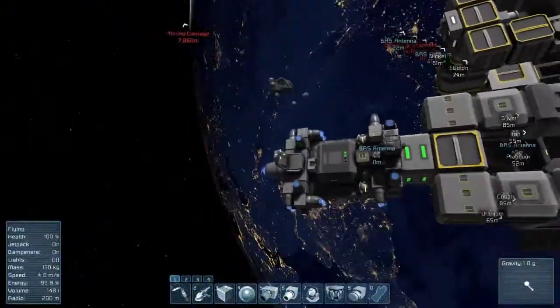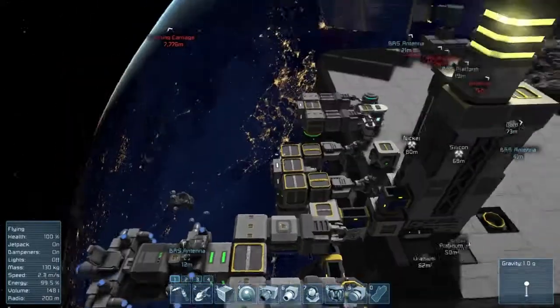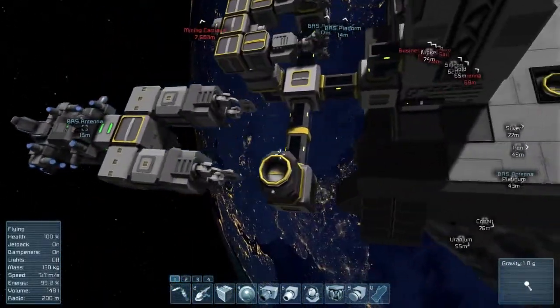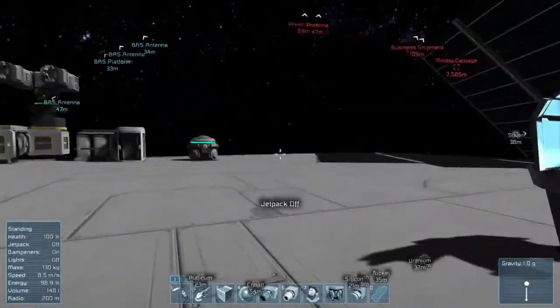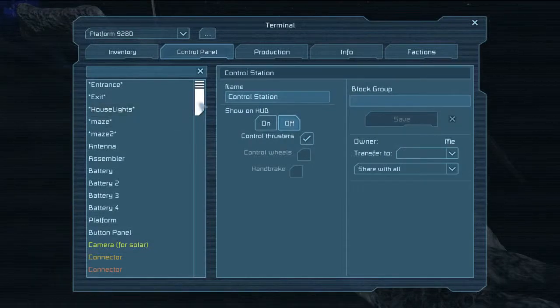Alright, so I have my drone here, which I also happen to have a seat just in case, and I have all my attachments that are connecting through merge blocks. Now what I normally do is I'll sit at my little cheap control station here, and this is my ship, the small convert.